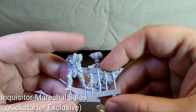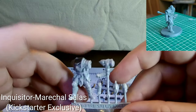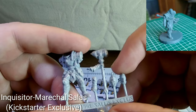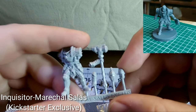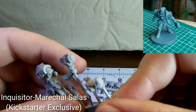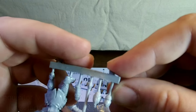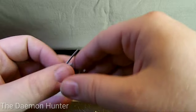This is the actual Kickstarter exclusive they announced — Inquisitor Marshall Salas. I'm probably butchering that because it's French, but you know. She came with a couple of different head options: one with a bare head with hair where the sides are shaved, and then another helmeted option. I didn't like the helmeted as much on this one — it was one of the gladiator style ones. But I love that model. The giant war hammer. I just love it.